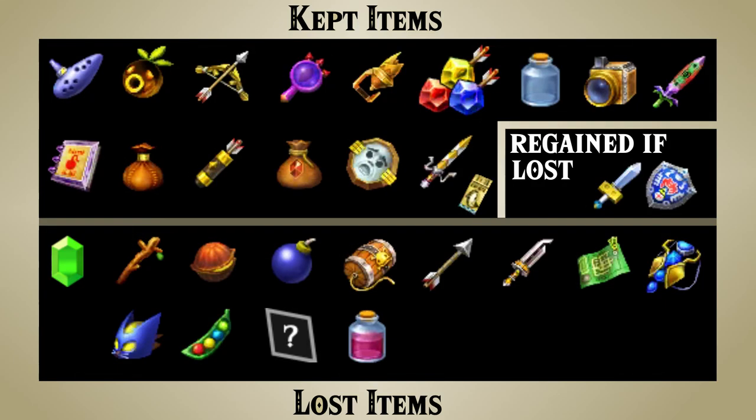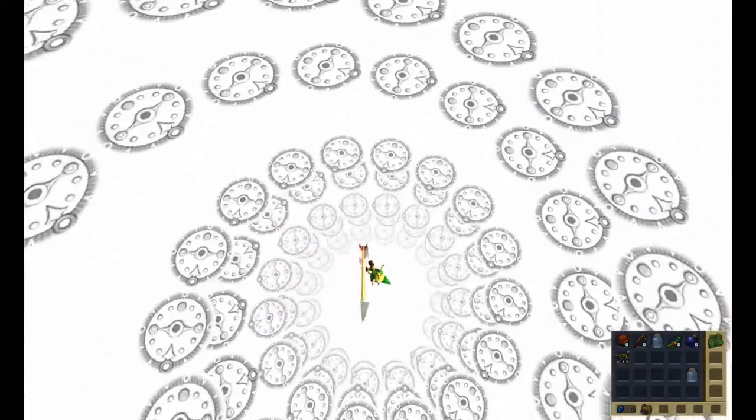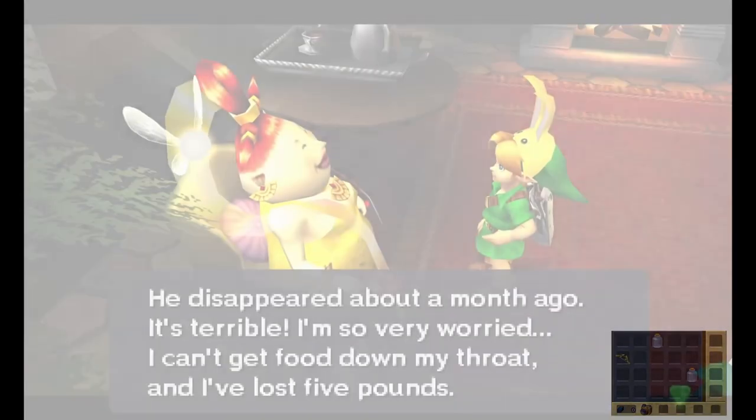So, oddly enough, the things that Link can keep with him outnumber the things he leaves behind, yet he still loses a bunch of his belongings. The question is, what is it that determines what he keeps and what he loses? At the end of the day, it's obviously so you can play the game, but it's clear that some line is drawn between what he keeps and what he doesn't.